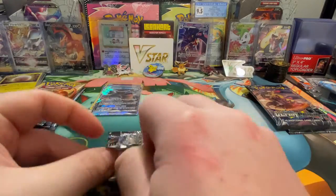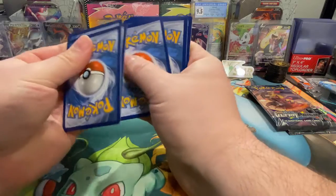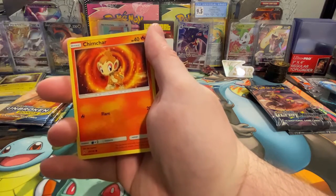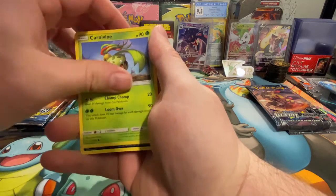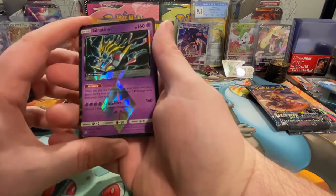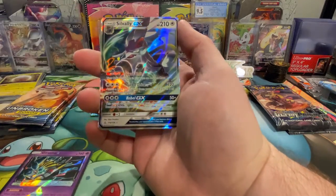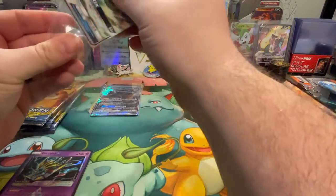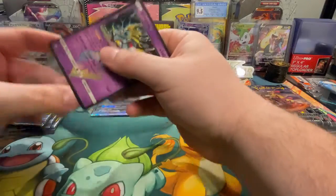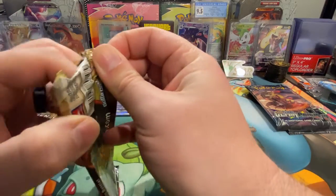Maybe we'll get something from Ultra Prism. We're looking for that Lillie full art card, which is very expensive. If you're enjoying the video, make sure you leave a like and a comment. We have our first prism card — it's a Giratina Prism! And a Sylveon GX. Back-to-back hits! I think the prism card is going to be better than the holo, so Ultra Prism might be doing better right now.